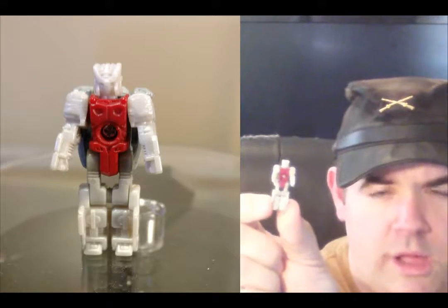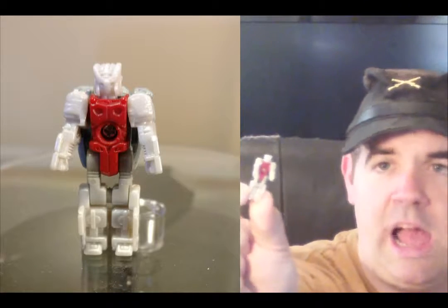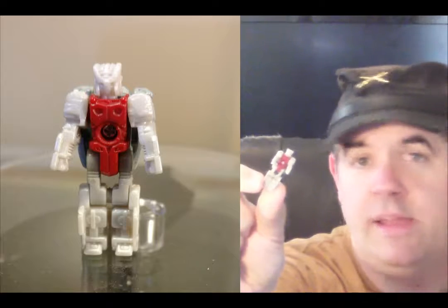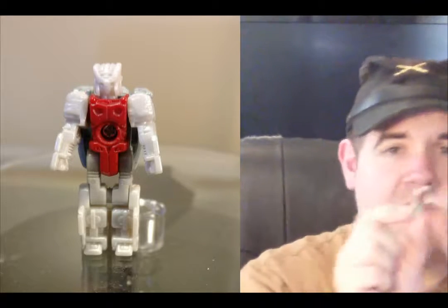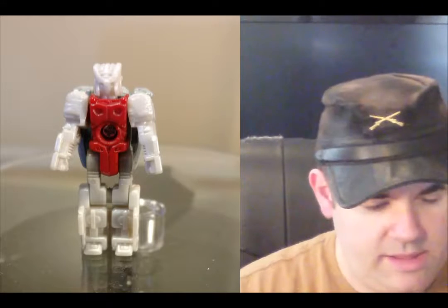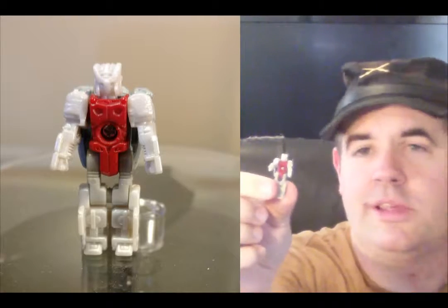Here is Blunderbuss. He is the Titanmaster partner to Broadside. He's, I guess, not bad. He's red, he's grey, he's tiny, he's got little arms and a moving head. That's pretty much it. He's no better or worse than any of the other Titanmasters of the size — he's just a little guy who transforms into the head. Let's continue on and review this Titanic Autobot — you'll see what I did there in just a minute.